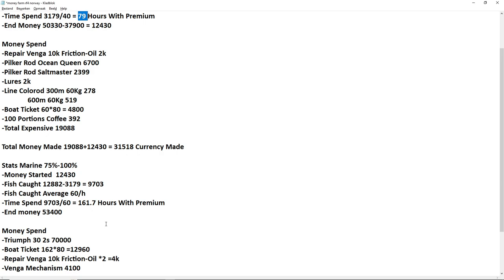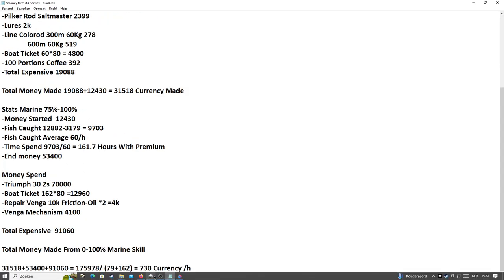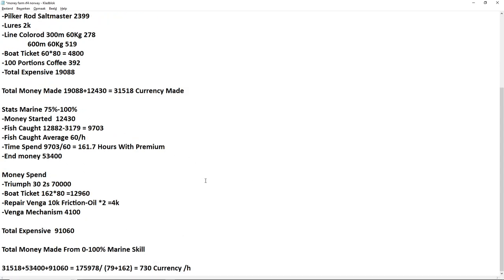My current cash balance is 53,000, slightly reduced because I went to Akhtuba to check the mechanism repair cost. On expenses: I bought the Triumph for 70,000, conventional reel included. Boat tickets were 162 tickets — at 80 currency each, that's 13,000 currency just for boat tickets. I repaired my friction brake and oil twice for about 4,000.